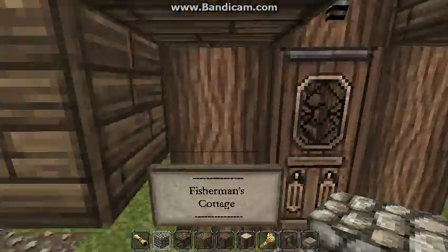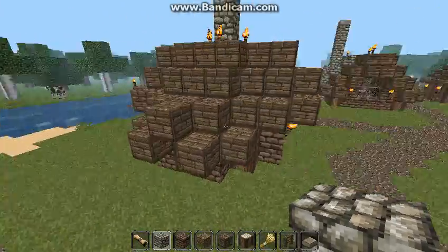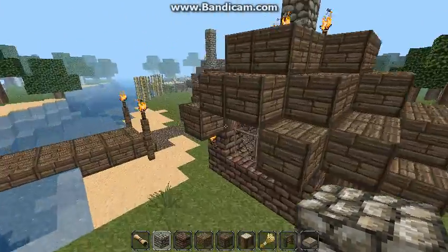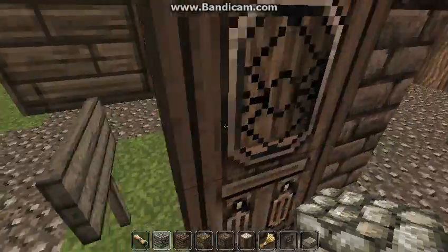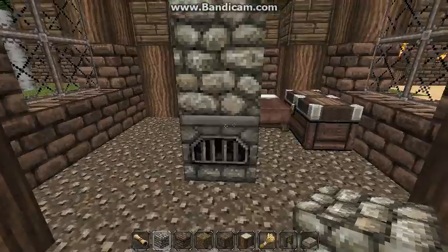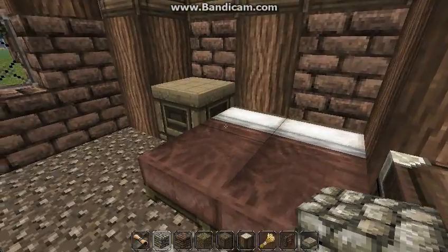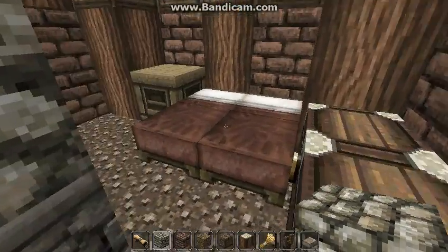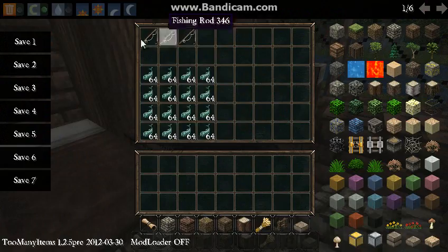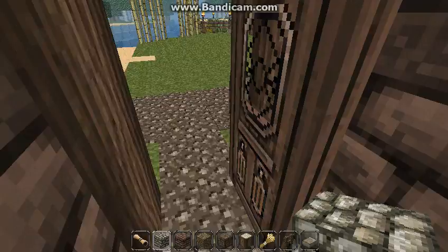Right here is the fisherman's cottage. I kind of took the design of the dome one but modified it a good bit. Inside he has a gravel floor, a subtle lifestyle, a center chimney, a double bed for him and his wife, his fishing rods, and his catch.